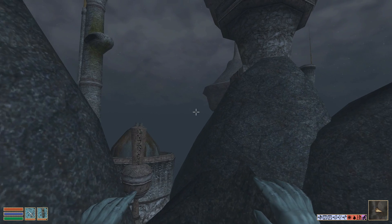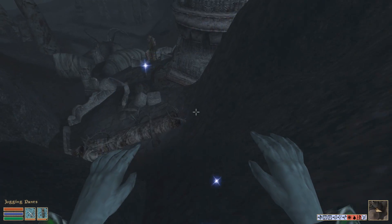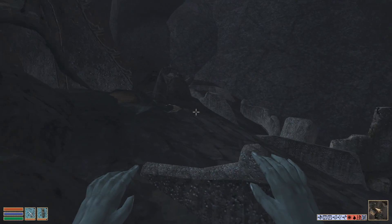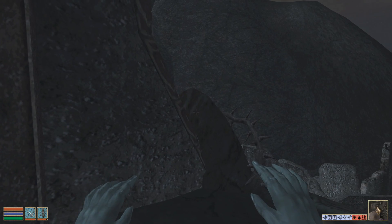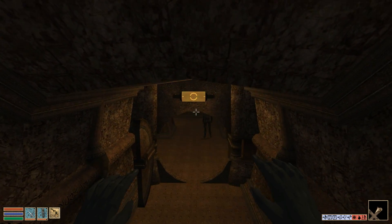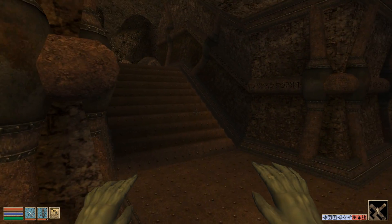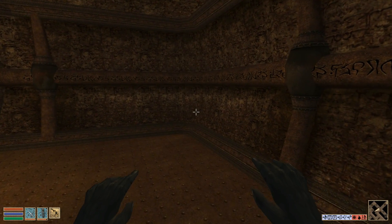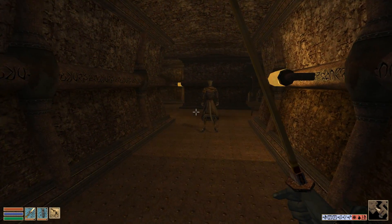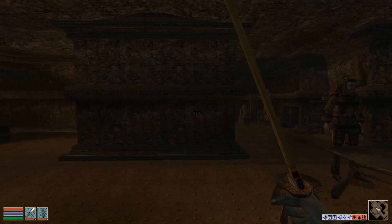It's interesting having played through the series the way I have, starting with Arena, then Daggerfall, now Morrowind, with a bit of Battlespire on the side. Before I would just see the map system in Morrowind without context, but now having played Arena I look at it and go - oh, it's because Arena was like this. It's like a borrowed design aspect.